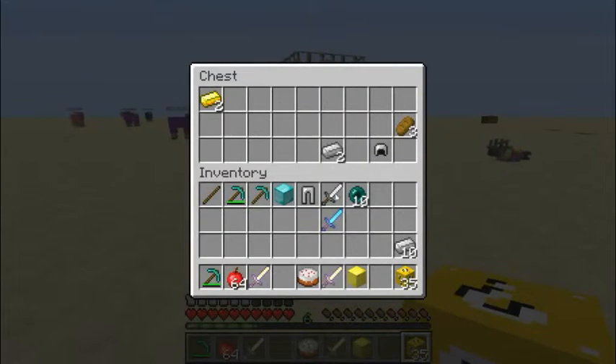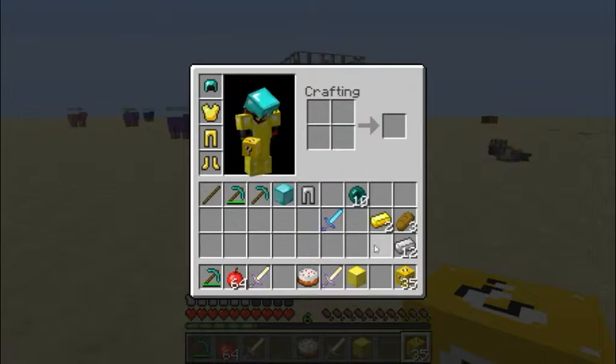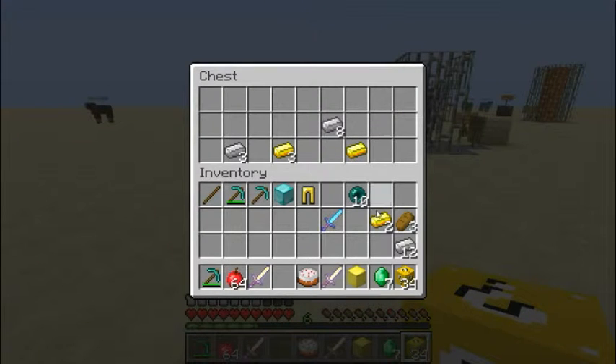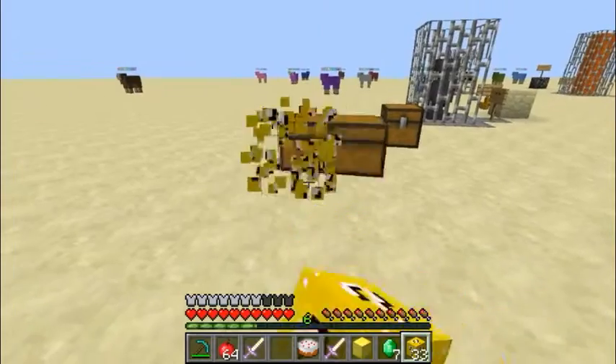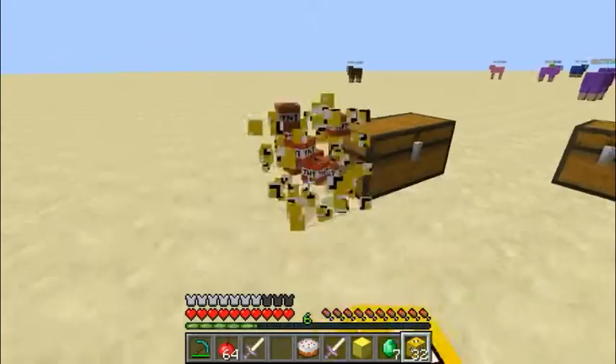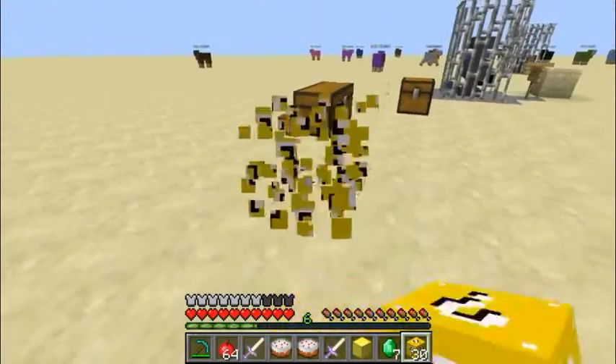Some iron pans, some iron soul which we don't need. Iron we'll take, and gold we'll take. We'll remove the pans because those are worse. Emeralds - we don't really need them. Iron and gold. TNT - I need it... actually, TNT will be useless against the Ender Dragon.